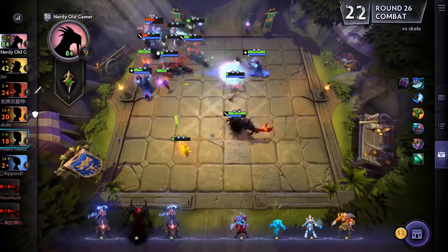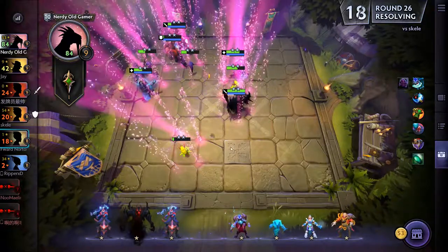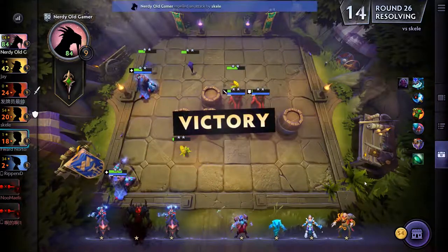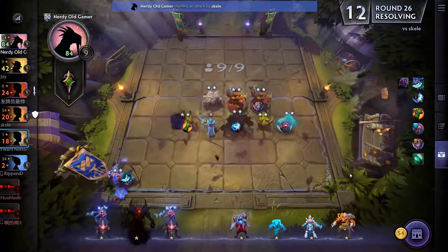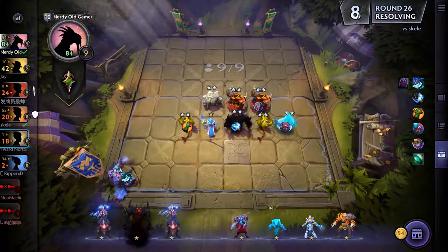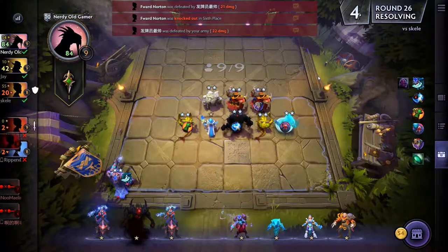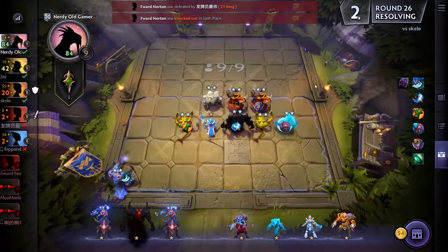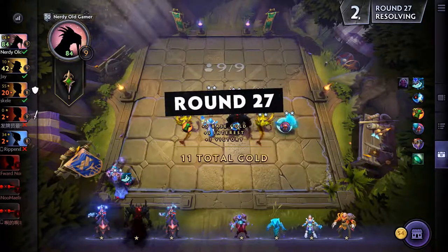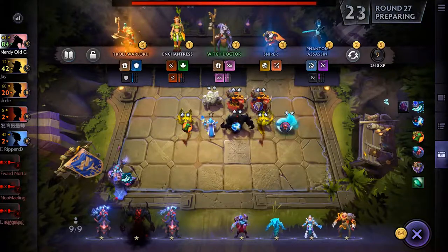This looks promising — all done. We're up to nine units, we still have 50-plus gold, and we really just want to roll now and get some stuff leveled up — get three-star Lycan, two-star Crystal Maiden, stuff like that.